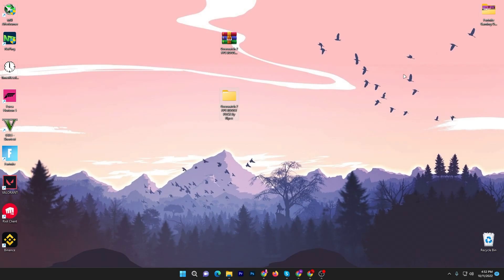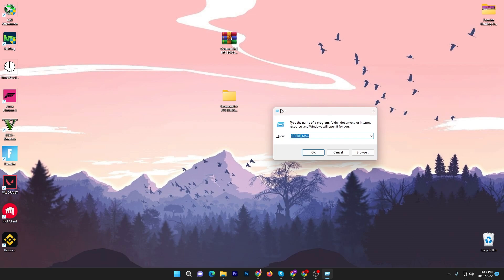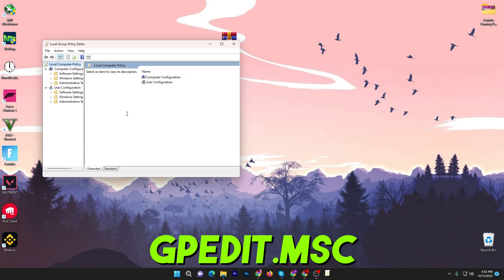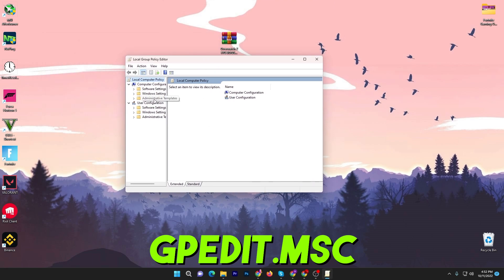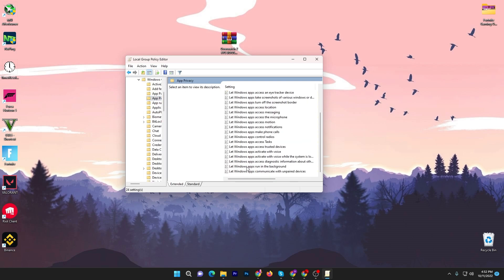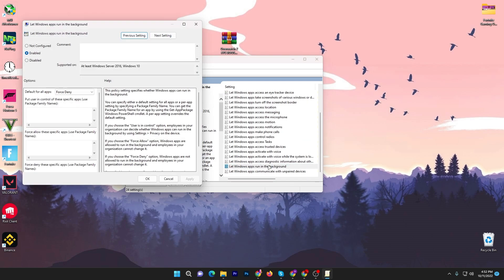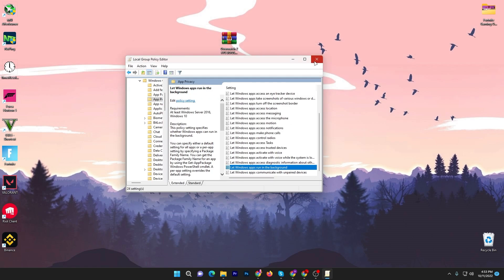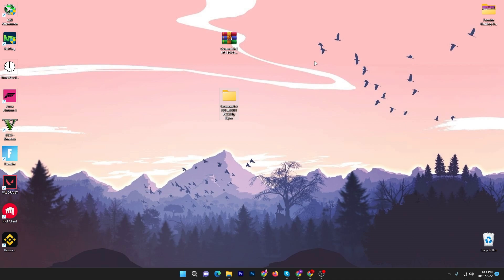Next, I'm going to show you how to optimize your Windows settings. Press Windows + R together on your keyboard, then type gpedit.msc and click OK. Go to Administrative Templates, find Windows Components, then App Privacy, and find 'Let Windows apps run in the background.' Double-tap it, enable the setting, go to Default for All Apps, and set it to Force Deny. Hit Apply, click OK, and close the Local Group Policy Editor.